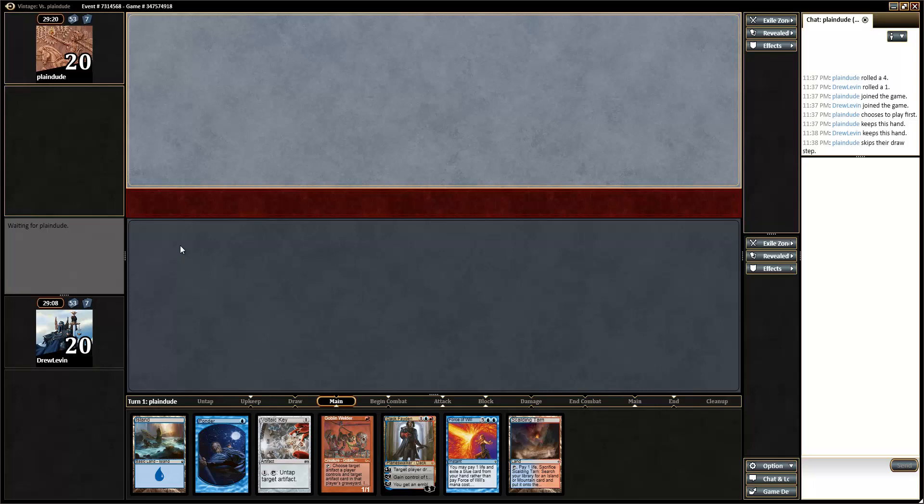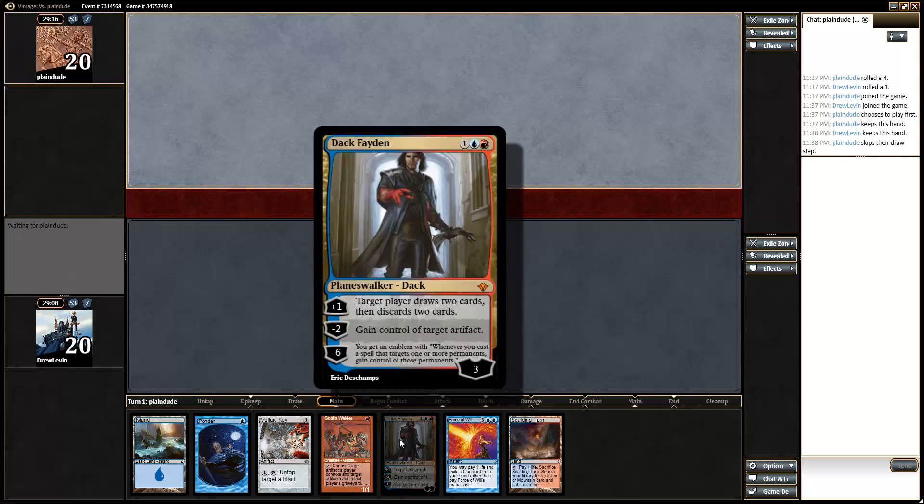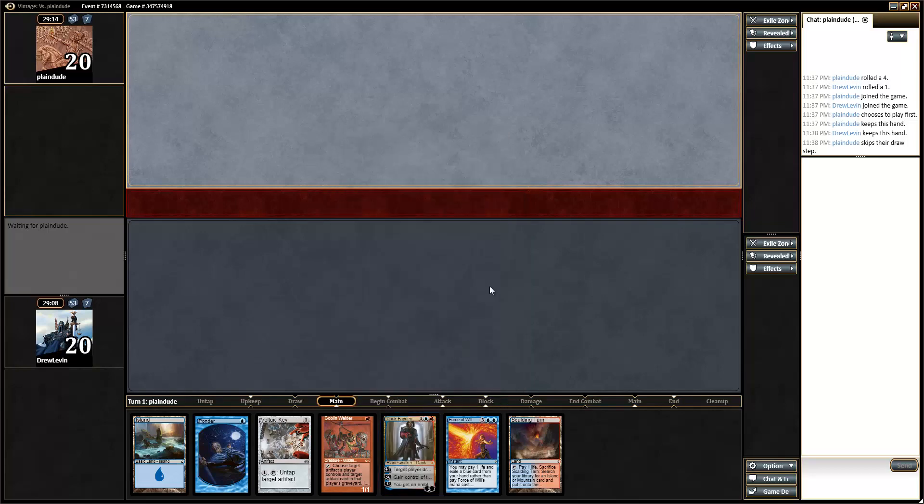Eventually, hopefully, we play Dakfaden and take their stuff. I cannot wait to steal something bigger than a Mox Jet with Dakfaden — like Blightseal Colossus, for instance. I want to steal Blightseal Colossus. I want to one-shot the robot and infect my opponent.